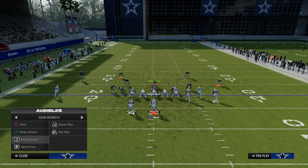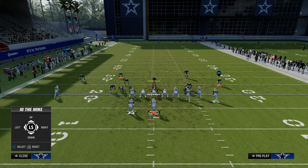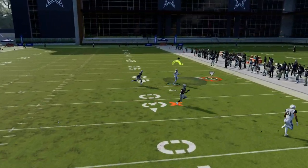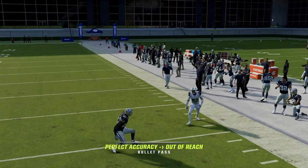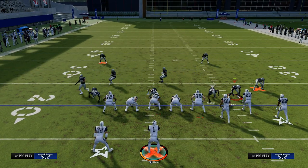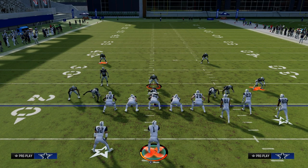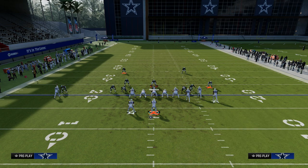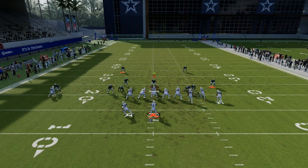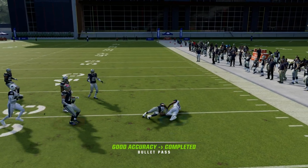A great way to counter this would be deep corner. We're going to utilize this drag to the outside receiver to get a mismatch, and you should see this deep corner route beat the coverage to the sideline — he's wide open. Another thing you can do against this blitzing concept is you'll normally have the tight end completely mismatched to the flat. You have them out-leveraged horizontally, which is one of the reasons why mesh is such a good play. I can just throw this quick flat and get upfield for 10 to 15 yards.